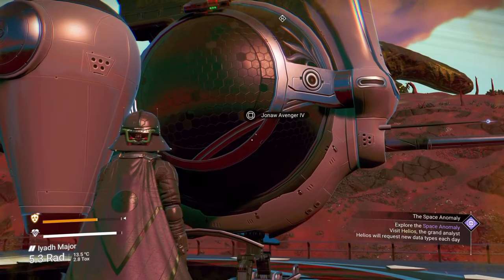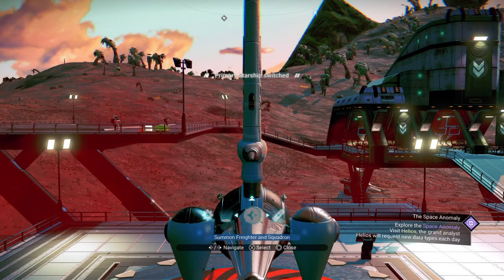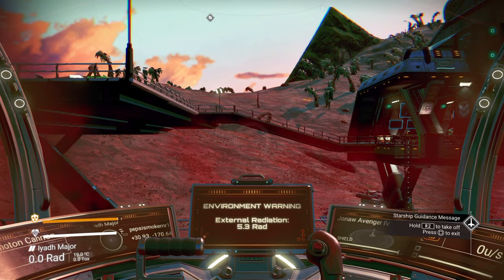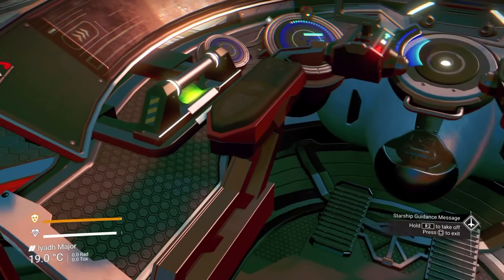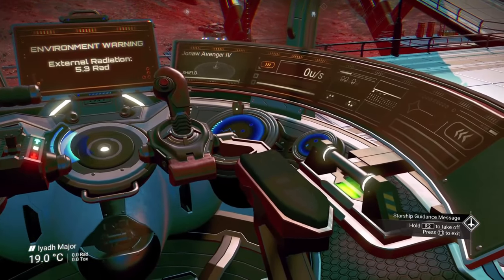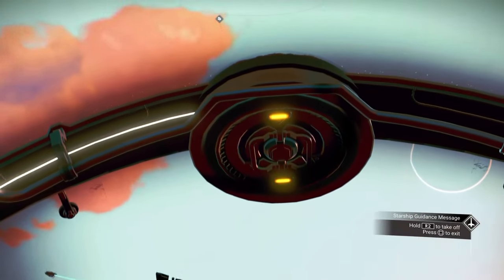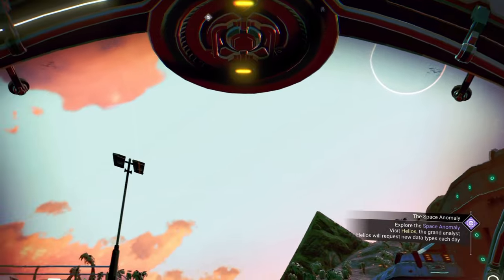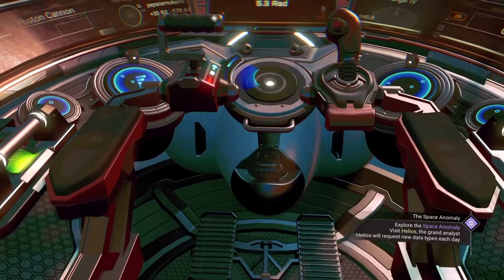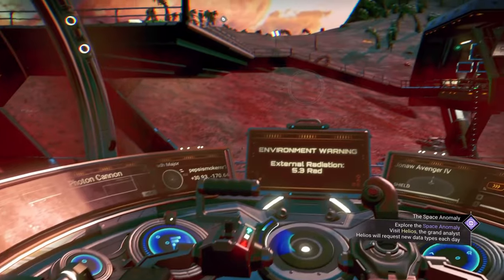Let's go take a look inside the ship. These exotic cockpits are basically all the same — might have a slight color variation, but I'm not even sure if it's a variation or just the lighting. It's always this basic ball shape. Pretty cool though, but they're pretty much all the same.